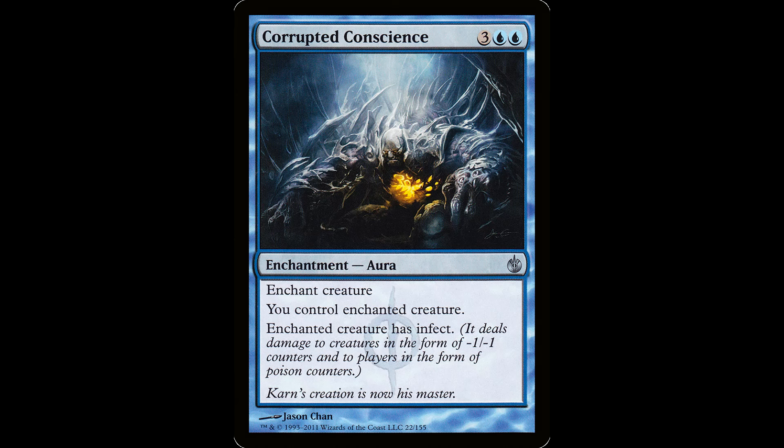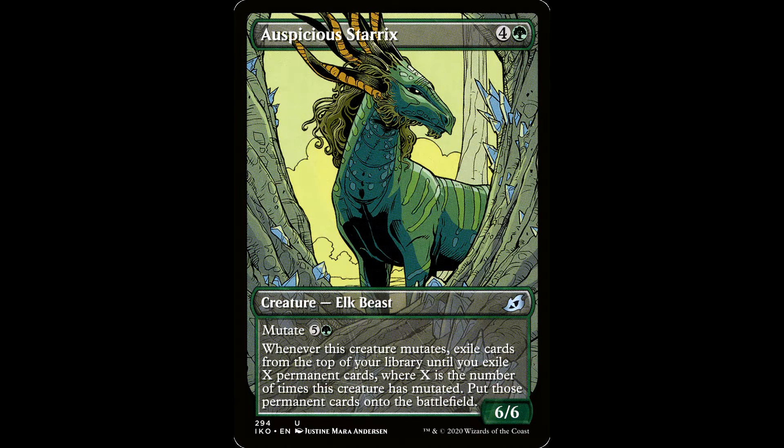There are also a few surprises like Corrupted Conscience to give an evasive Ivy infect. You don't have to target a creature your opponent controls with that card, but you can. Plus you get to play fun mutate cards like the Auspicious Starrix — try saying that three times fast. It's four and a green for a creature Elk Beast, a 6-6 with mutate for five and a green. Whenever this creature mutates, exile cards from the top of your library and put into play X permanent cards where X is the number of times this creature has mutated. So you throw in a couple mutate guys and get a couple triggers off of this if you target your other creature, because you're going to copy it for Ivy.